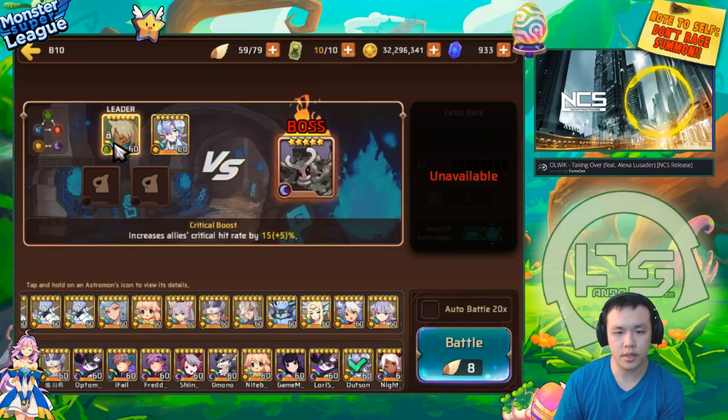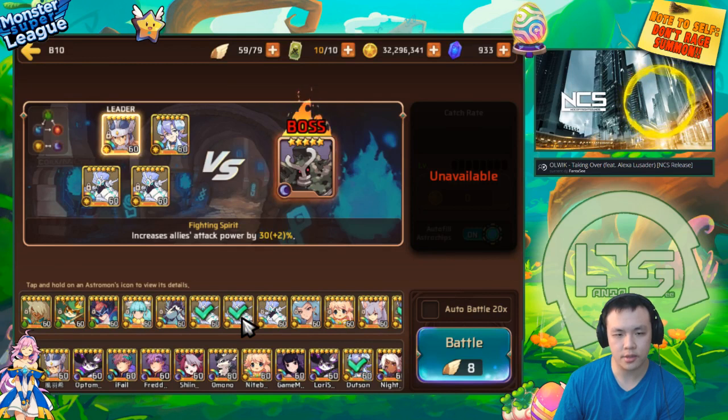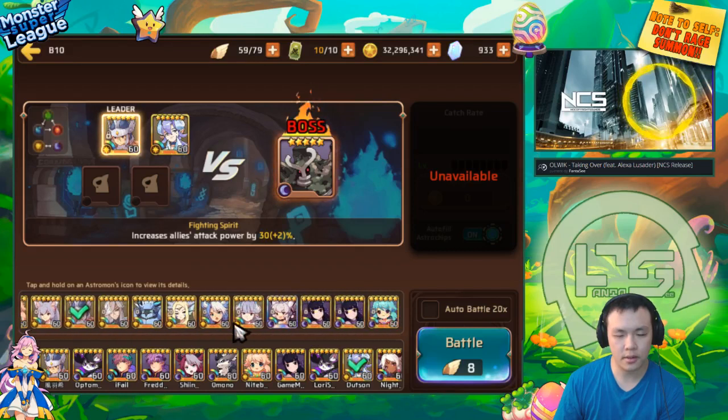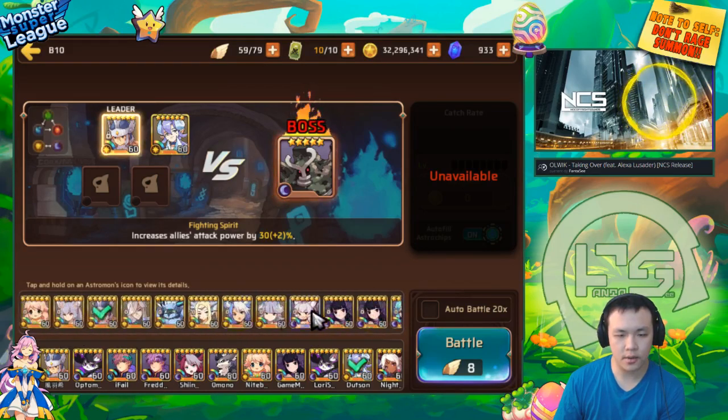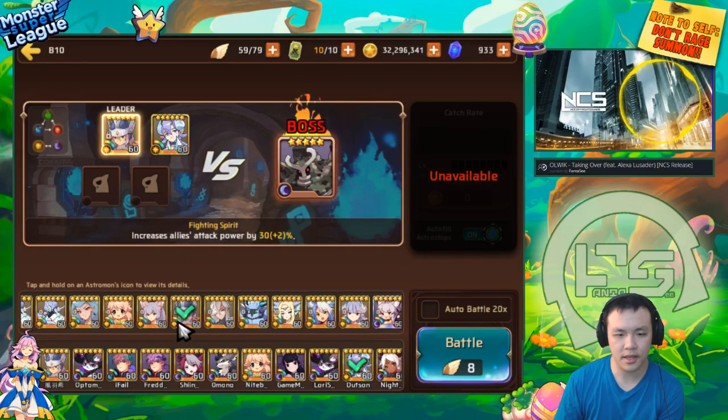Ideally what you would want to do — I won't use the crit lead because I actually wanted to, well, just imagine he has better gems. I'm gonna use the light Nike because the light Nike has the attack lead, and this is a monster that everybody has, so I think this is a pretty fair way to show this monster. And the other two monsters — ideally what you want to use is, like, two light rabbits. That would be very, very stable. But if you don't have that, you can probably use two of him since he is an attacker, or something like a morale boost attack, or a light Jack or light Sarah.